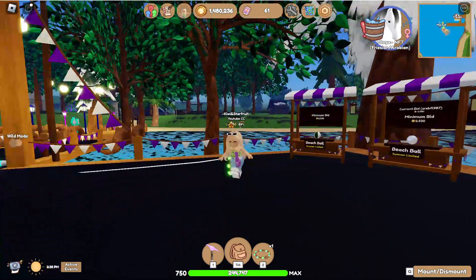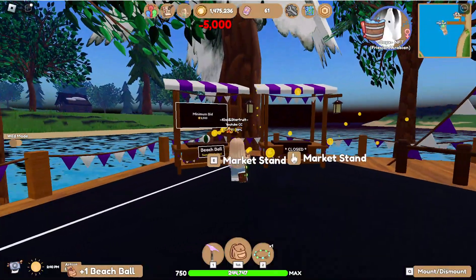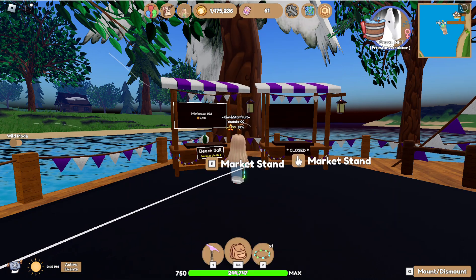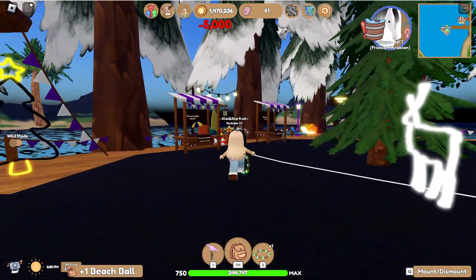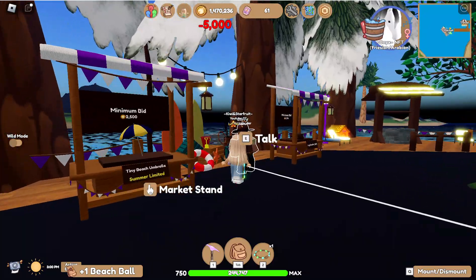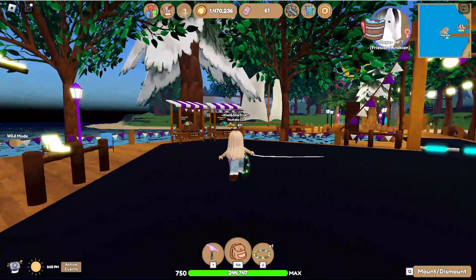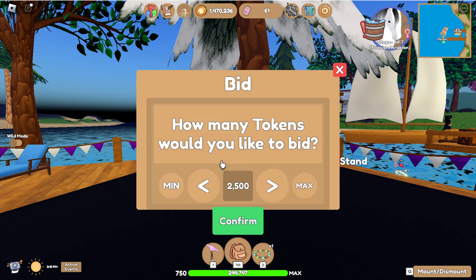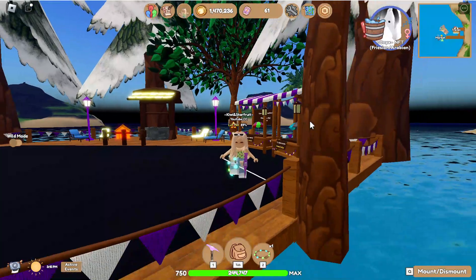Oh, they accepted! I'll add the same bid on the next one too. I haven't got any beach balls right now, so this is great. They also have some island decor and umbrellas for sale. I really like the umbrellas, so I'm going to add the minimum bid and see if they accept.